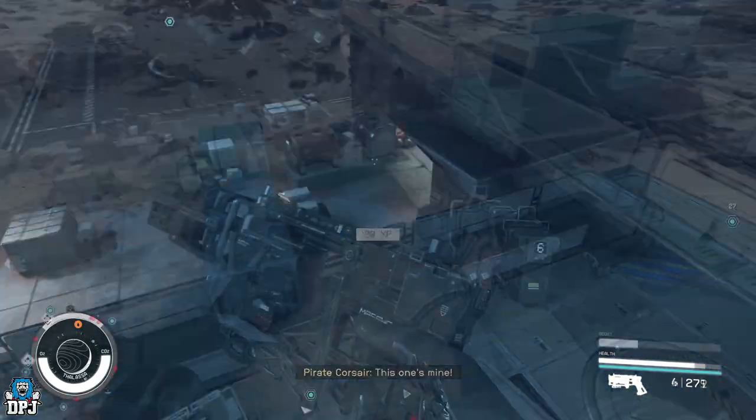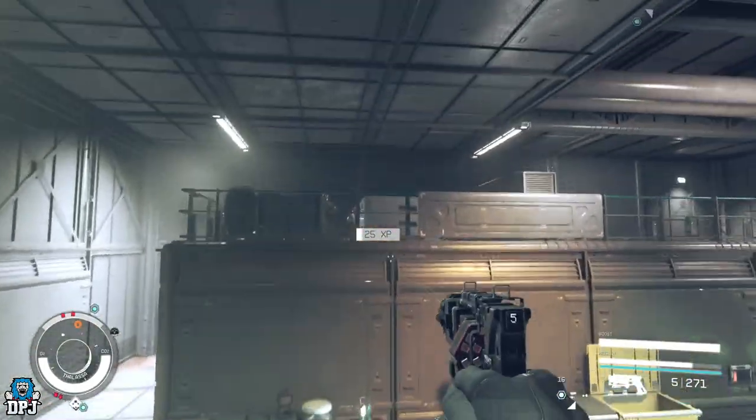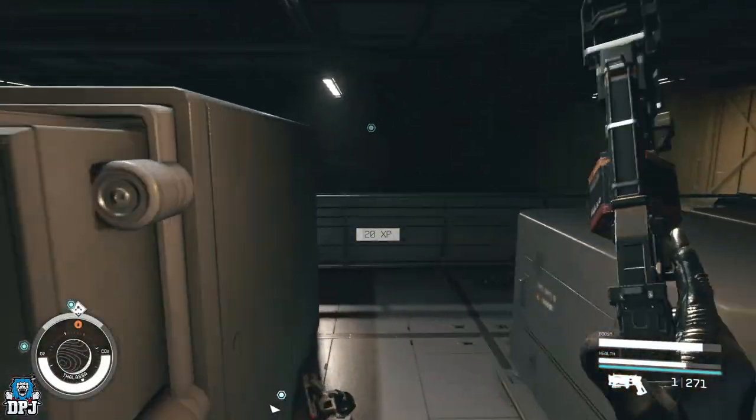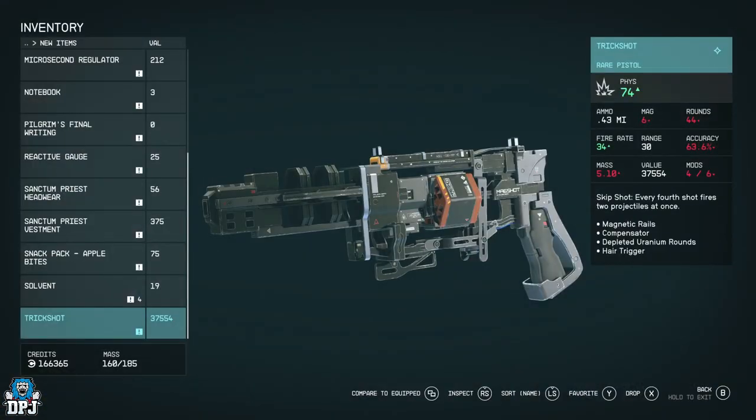The Trick Shot unique rare pistol can drop as a legendary variant, but that's tied to RNG and will be super rare. This item you can go and pick up at any time throughout your playthrough. I'm not sure if weapon drops are tied to your level, but if you come back at a higher level, it will be at a much higher level in terms of damage output compared to coming here at around level 20-21 like I did.